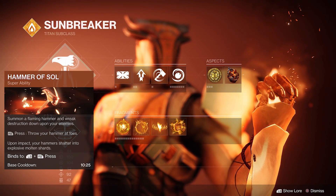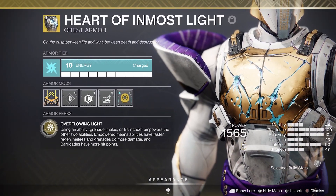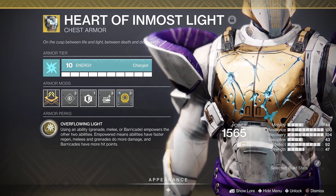This time I am using my Titan's Hammer of Sol combined with the Heart of Inmost Light Chest Armor to boost my abilities. Honestly though, you don't need any exotic — this sector is very easy to do.